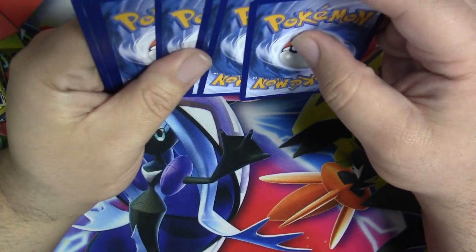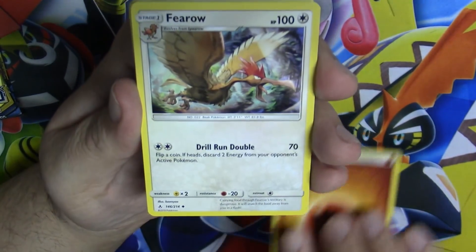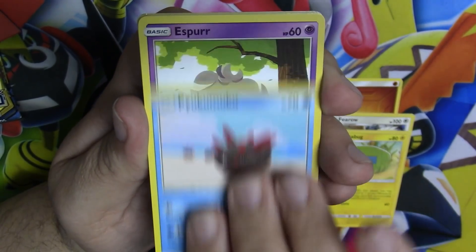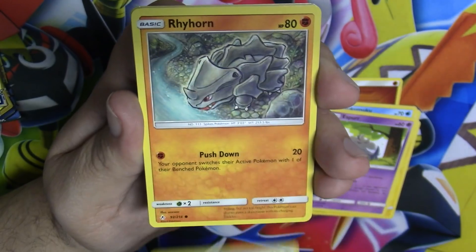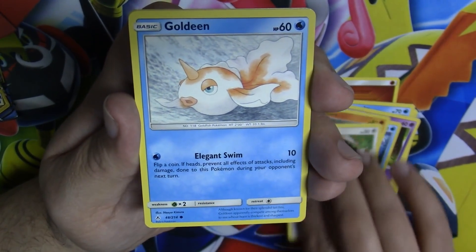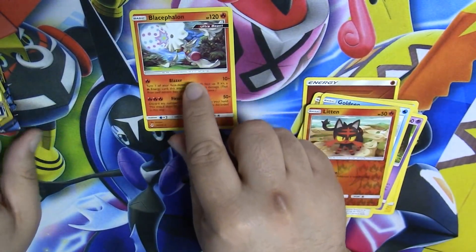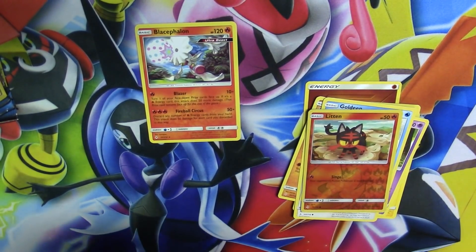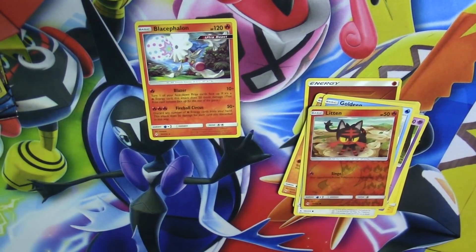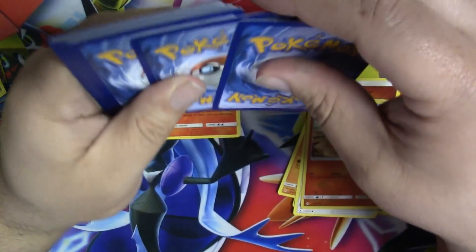First pack — I'll keep this code for myself. We have a fighting energy, Ferroseed, Charjabug, Comfey, Espeon, Squirtle, Rhyhorn, Rattata, Goomy, Litten, and we have a Blacephalon! Excellent pull!